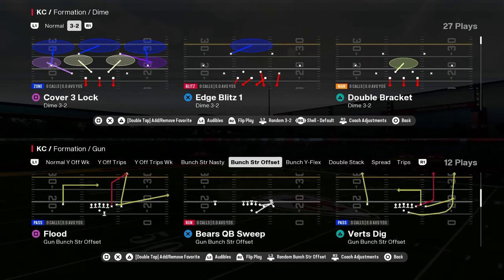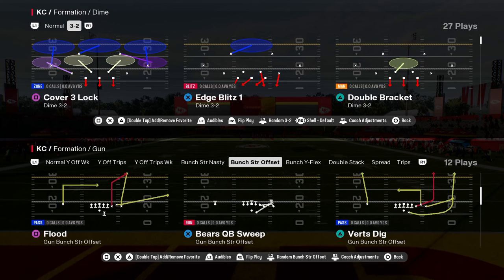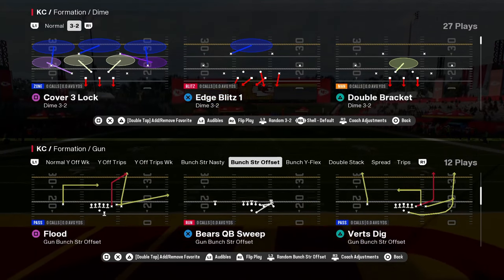We're going to cover a cover three beater for you guys here. This is Bunch Strong Offset in the Bears playbook. The play is Flood. I love this play this year — I think it's a super important play to have in your playbook.